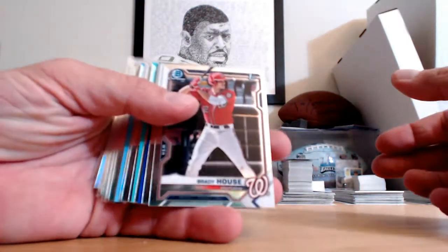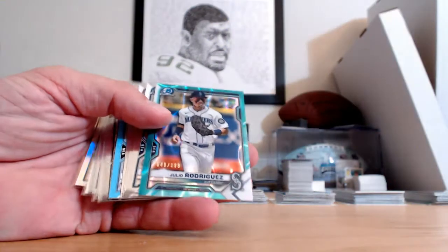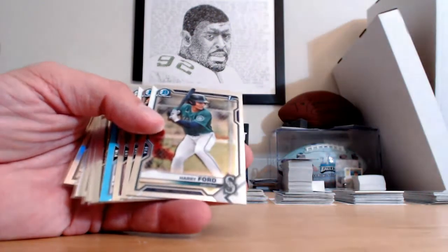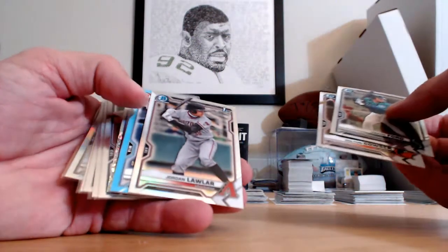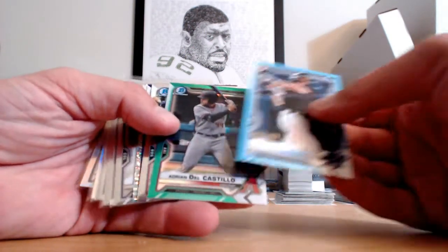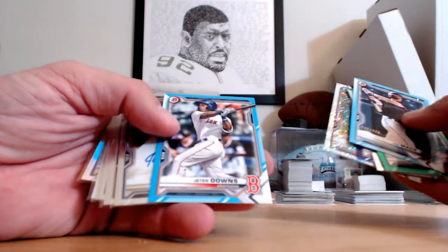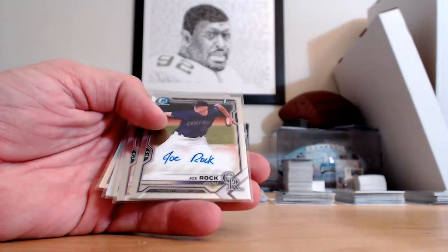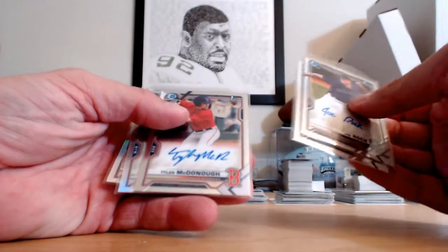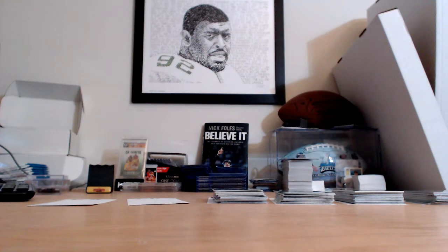Box two: House base, Henry Davis base, Cap blue, Montgomery base, Grassins aqua, Rodriguez aqua lava, Harry Ford base, Kauser base, Lawler refractor, Joe Mack at $4.99, Del Castillo green, Mayor base, White out of 250, Andrew Abbott speckle, Jeter Downs sky blue paper. Autos: Joe Rock base, Gavin Williams base, Tyler McDenna base, Christian Scott at $4.99, and Max Ferguson at $4.99. Not the best case but we did have a really nice hit coming up.